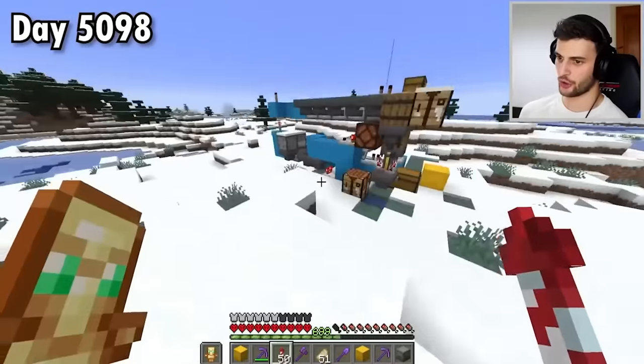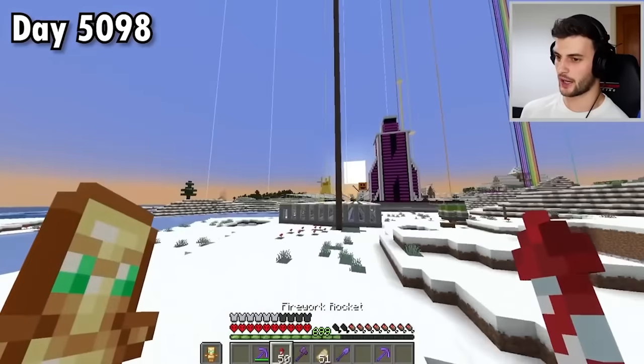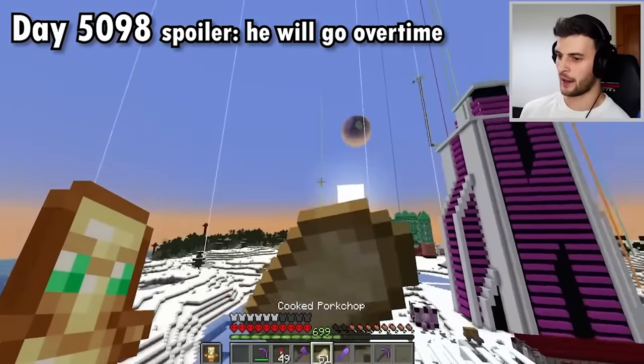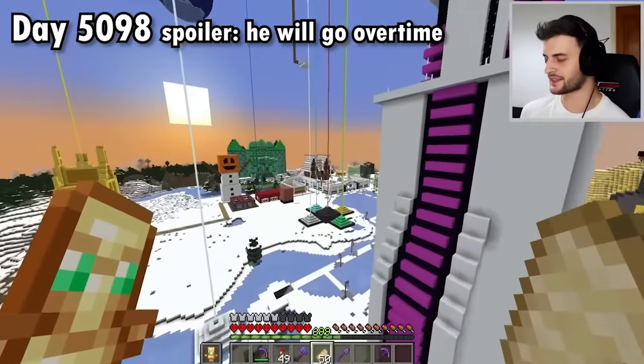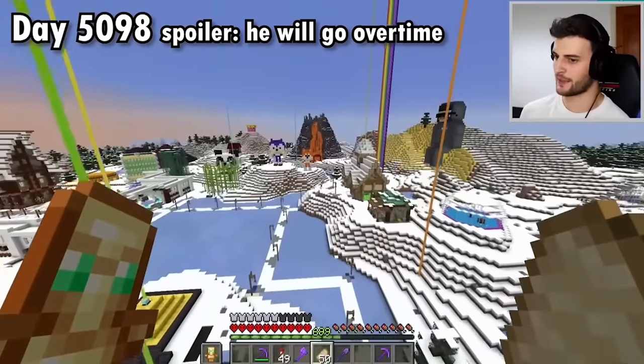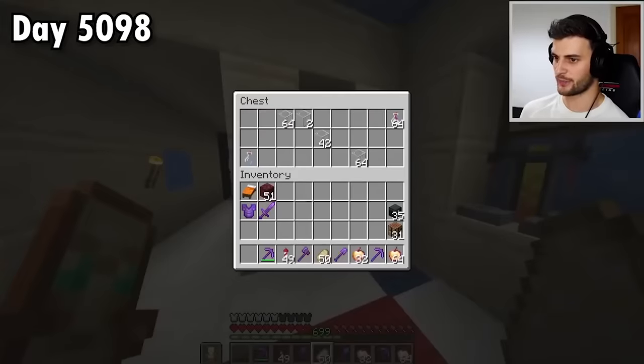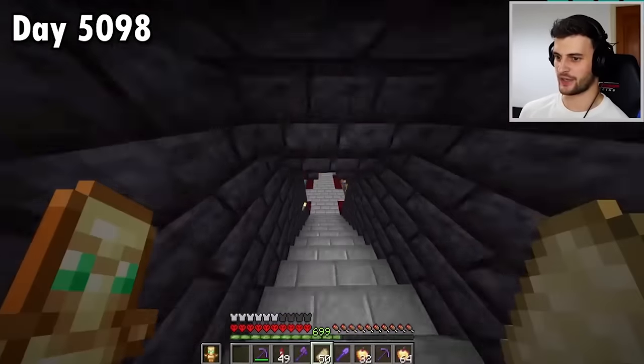I think guys, I've got no choice but to suspend the glow squid switch. I'm really trying not to go over time and I've still got to get infinite hearts. Now I can do with the notch apples I've got — I maybe want even more. I know I'd have some notch apples left over, but that doesn't matter. We're just going to have to power through. You've watched the entire video to see how this is going to be done, so I can't disappoint you. Let's do it. Let's become immortal in hardcore Minecraft.